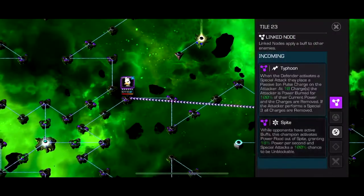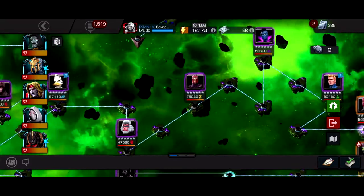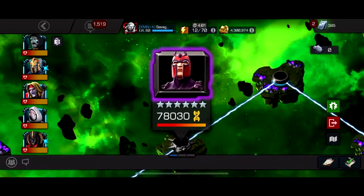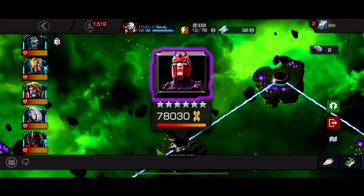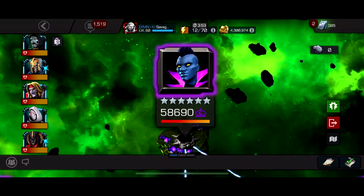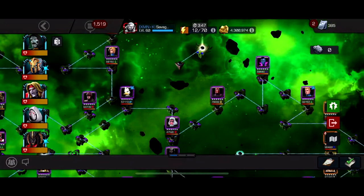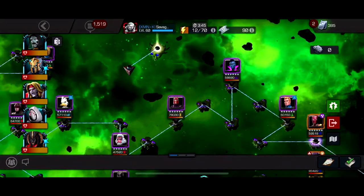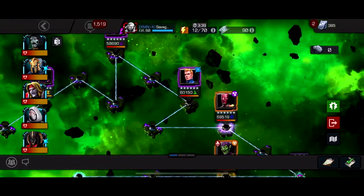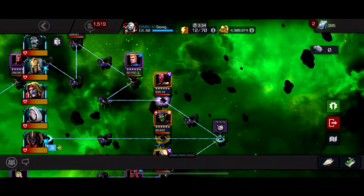The biggest problem I found on this path is just Spite. As long as you can get around Spite it's pretty easy. Watch out because there's Magneto here, so you can't really use Ghost for this. I used Quake and just did parries only, never dexed to avoid triggering dexterity. Can't use Ghost for this fight either because she places armor breaks on specials. So basically just bring a character that doesn't generate buffs. Make sure you have a counter to Magneto - do not bring a metal character in there. And obviously don't bring an energy character against Torch.